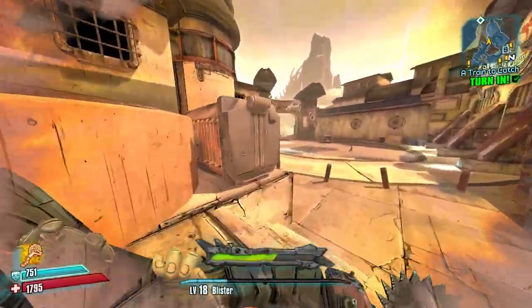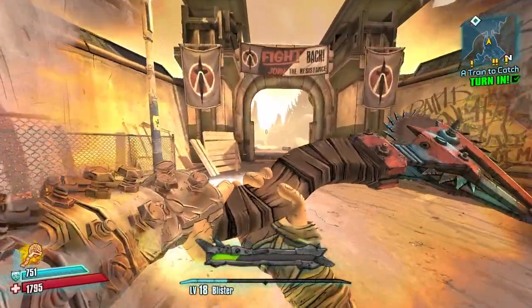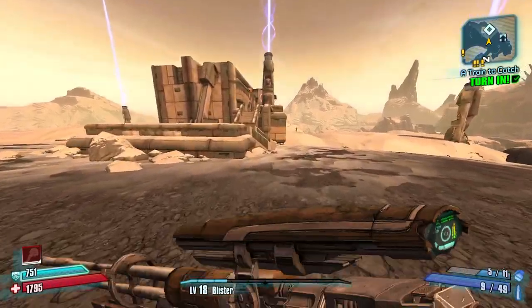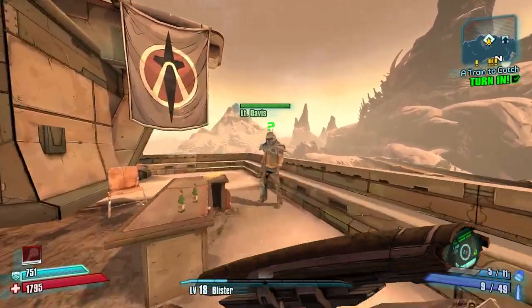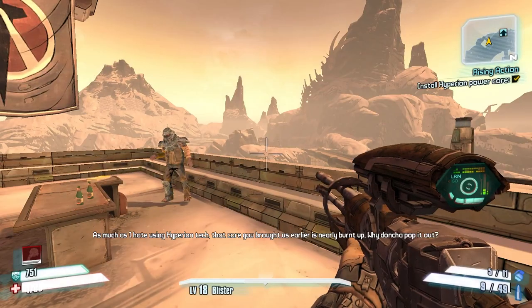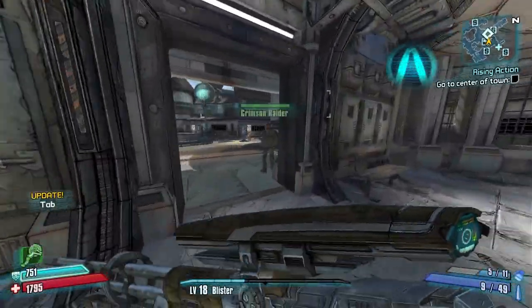For speedrunning it's a little bit faster so you don't have to run all the way here on foot. I'm not sure exactly how much faster. We'll save quit so we don't waste money on respawning. Also he does die which is unfortunate - he gets hit by a moonshot strike. Go ahead and talk with Scooter, now Sanctuary is going to take off.